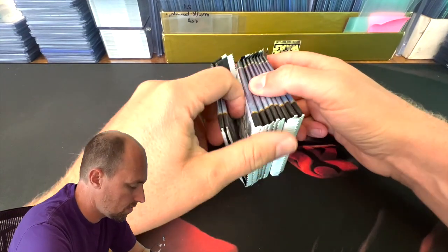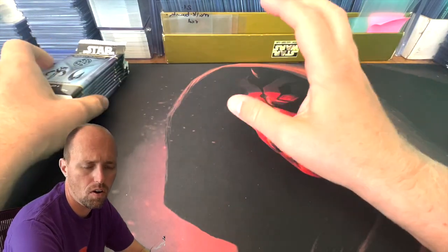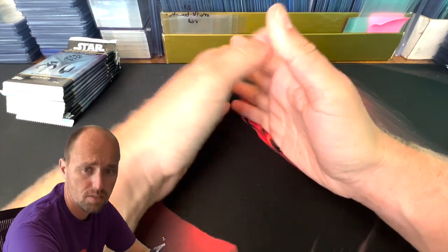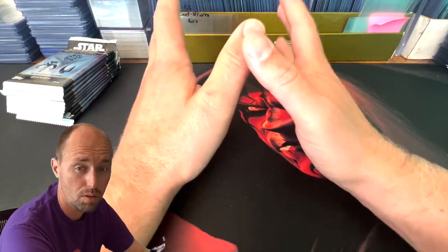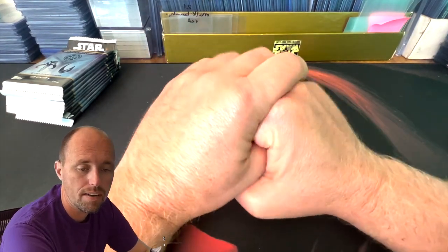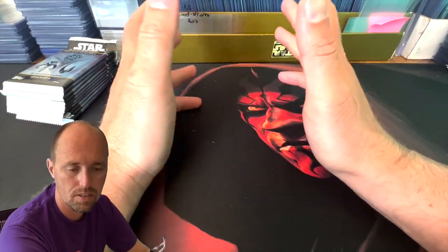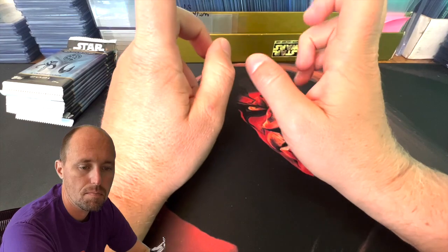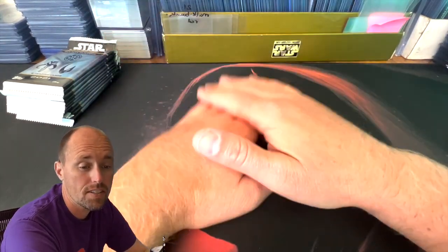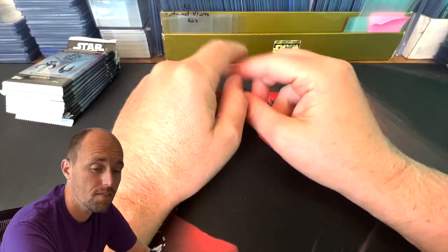So for those who have been following along, we have all 100 base 1, base 2, and base 3, and all their blue parallels — that's 600 cards — and we have all 150 base 1 green. We have 90 of the base 1 purple, 83 of base 1 red which is out of 75. Base 1 green out of 99, we have 93 out of 100. We have 78 out of 100 for the purple, out of 75 for base 2 purple.